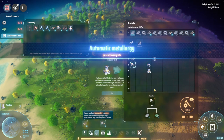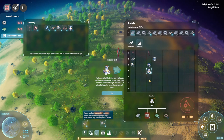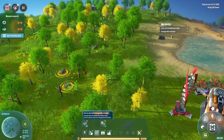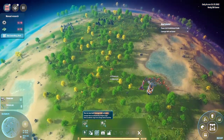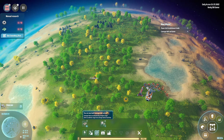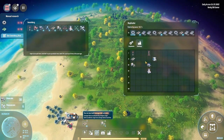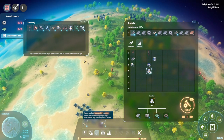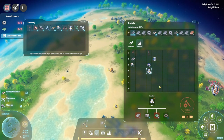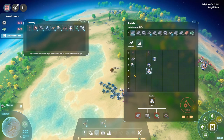We need more sorters as well. We have three smelters now — we're going to need more, which we need stone for. Let's grab some stone. That's all going while we're picking stuff up. Now we can produce three more smelters — let's queue those up.